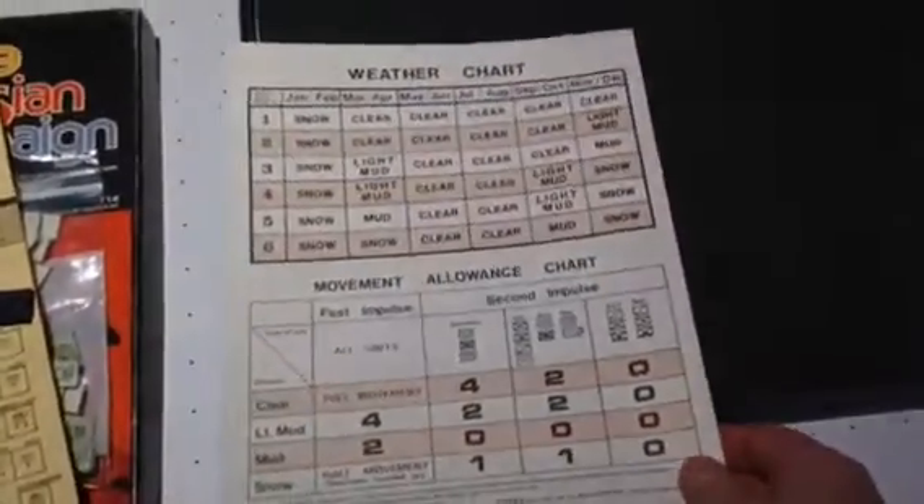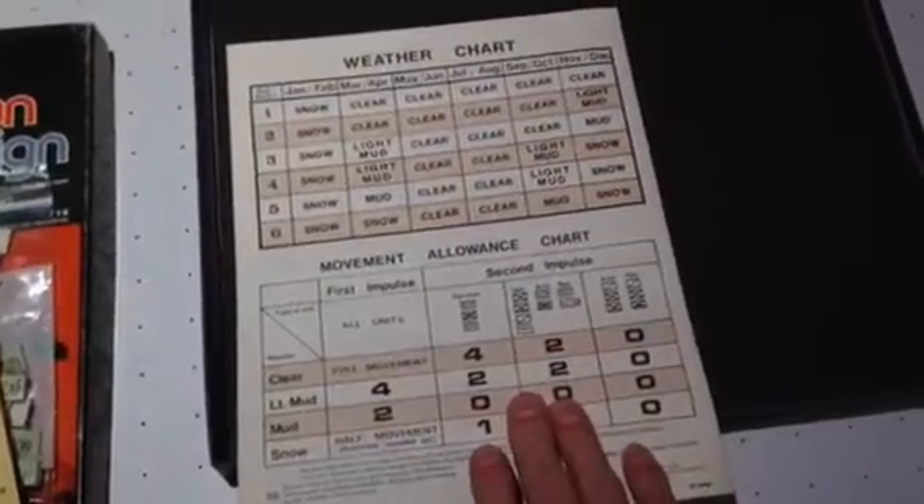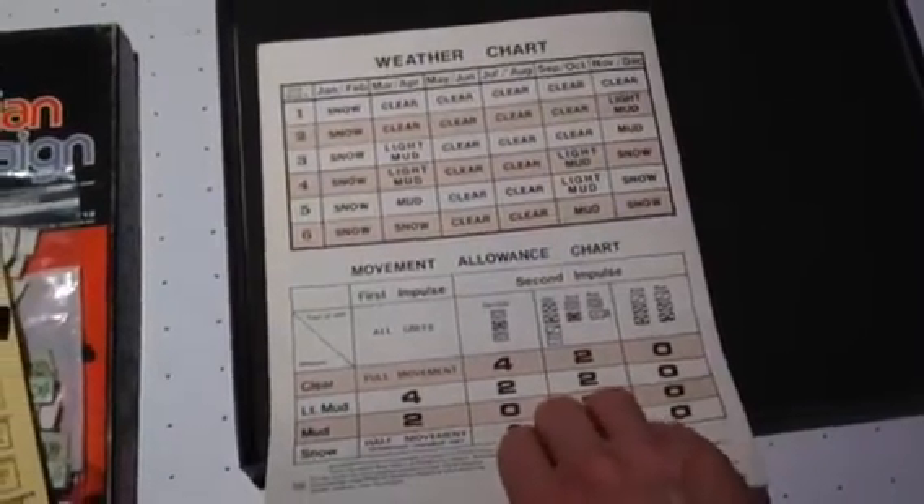The terrain effects chart — fortunately I've printed this out, so I won't even need to use the book for that. I'll use my other copies for that.